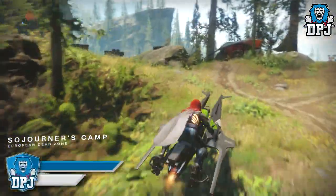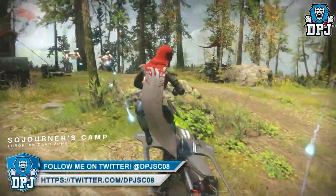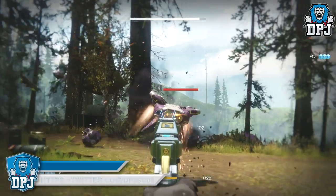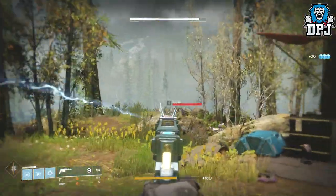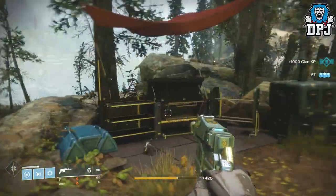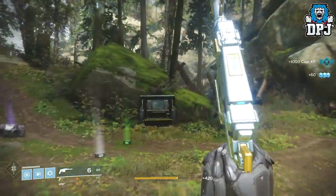We're at the camp now, so there may be a few enemies around here which I need to take care of. You can't interact with it — there's actually a light next to it which I thought was going to give you a scan, one of those scannable things that gives you a little story about it, but no, it's nothing like that unfortunately.